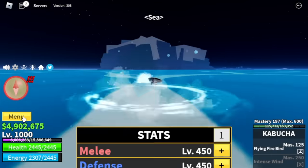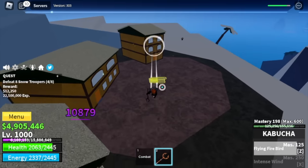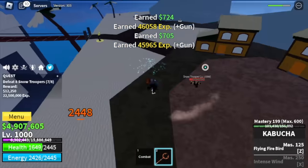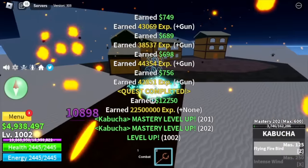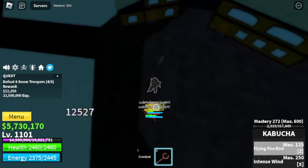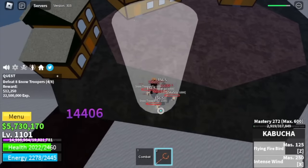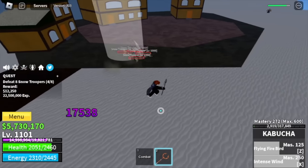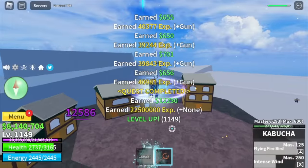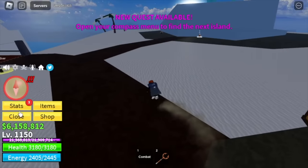Next island is the Snow Mountains. Target here: the Snow Troopers. At first it's kind of hard, but once we unlock our X skill — the Intense Wind — everything will be easy. Comparing the damage: for the Z skill it's 12,000; for the X skill it's 17k. And I'm hitting 4 enemies with that, so the damage is multiplied by 4. Target level: 1,150.